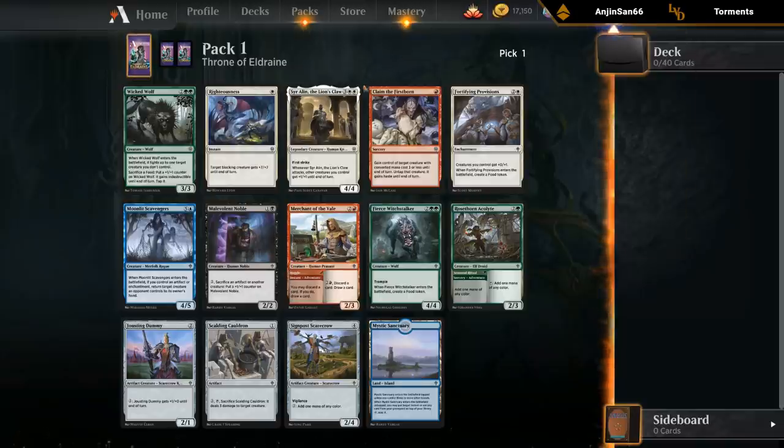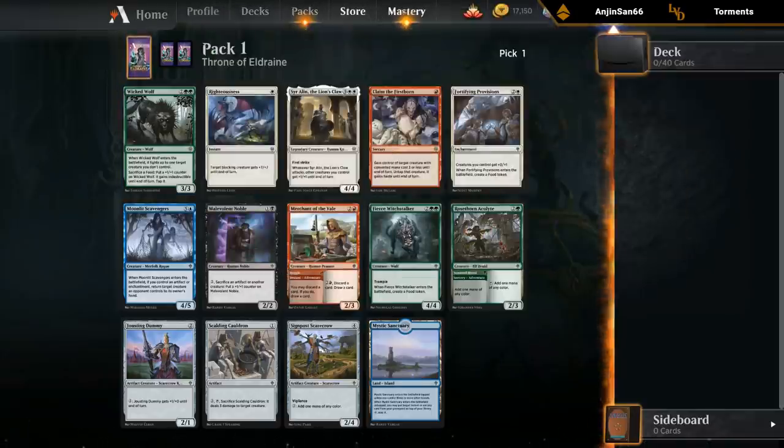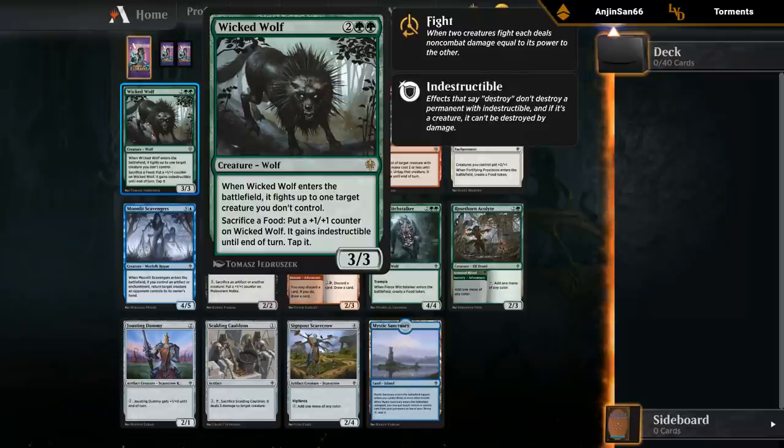So the two cards that stand out most are Sir Alan and the Wicked Wolf, followed by probably Fierce Witchstalker. I'm probably just going to take the rare since I don't get to play with them as much, and then we get a bit of first-hand experience with the Wicked Wolf.